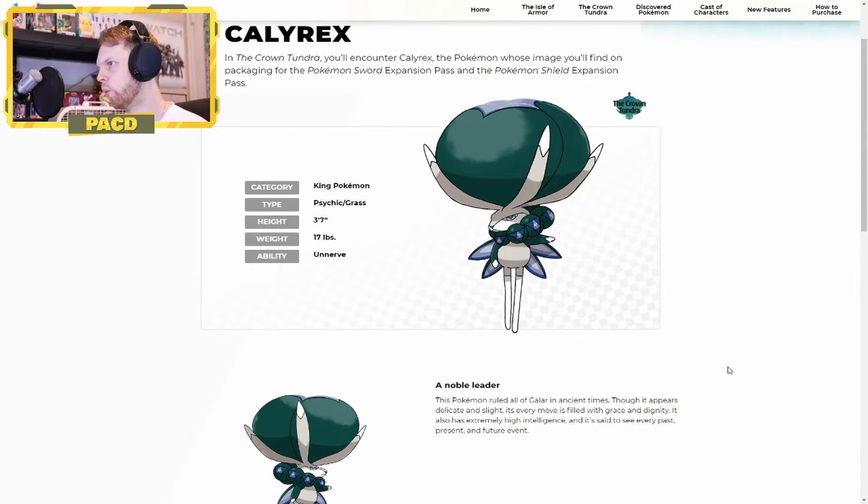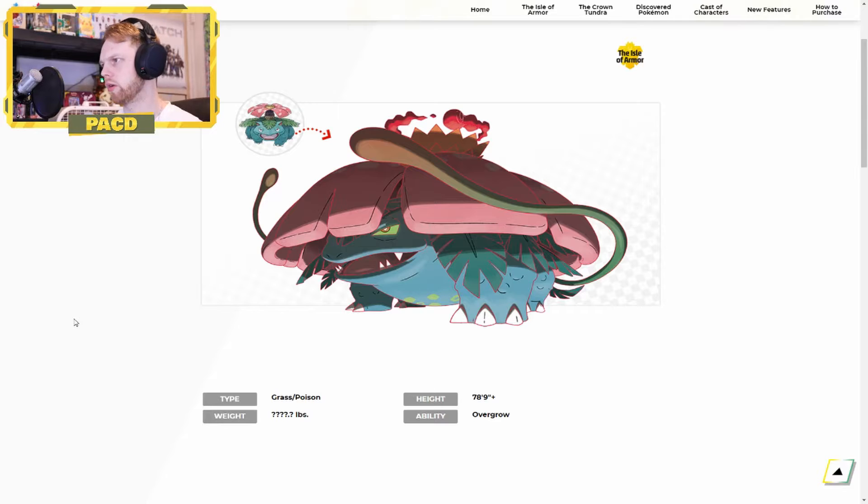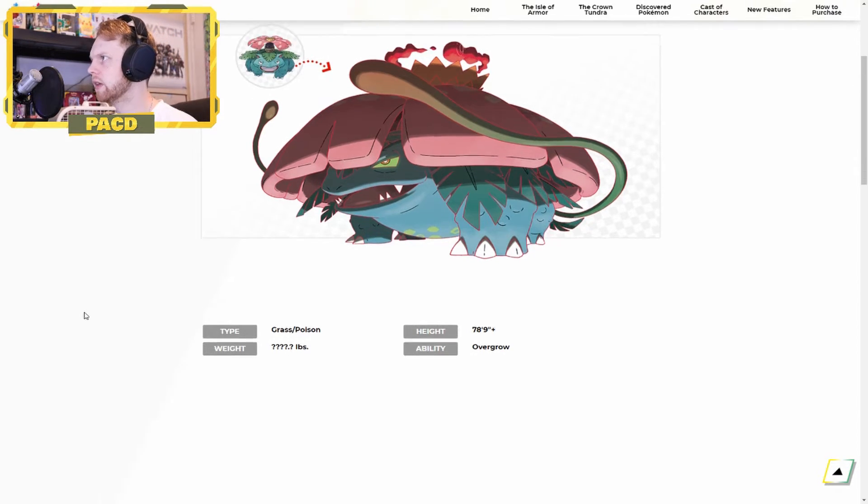Calyrex is a height of 3'7", 17 pounds, with the Unnerve ability so you can't eat berries. Category is the King Pokemon. We know that Venusaur and Blastoise are both going to get moves that deal damage after they've been used, similar to G-Max Wildfire. Excited about that — excited to see them become viable again. They weren't exactly the most viable in the ranked ladder this past season, so maybe with this expansion G-Maxing them could turn the tide.